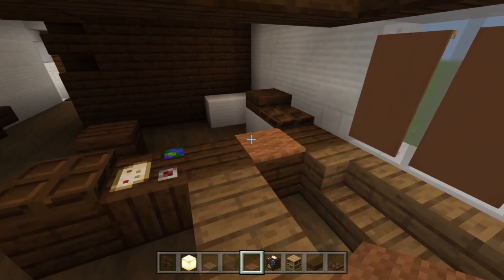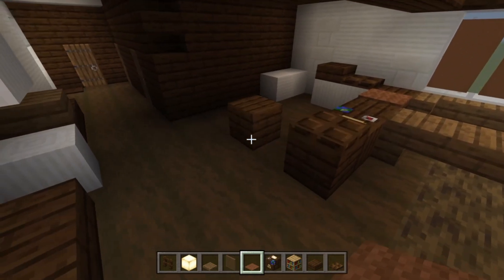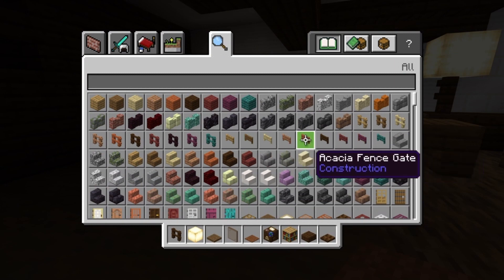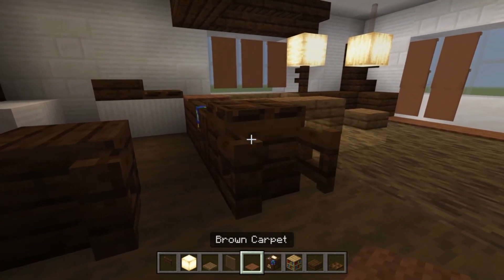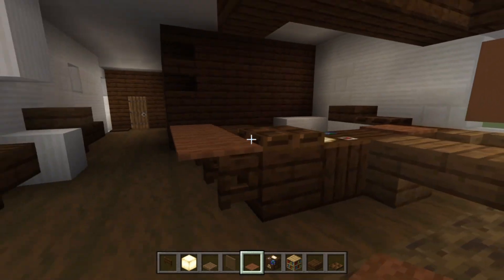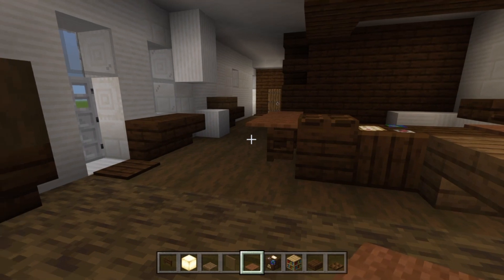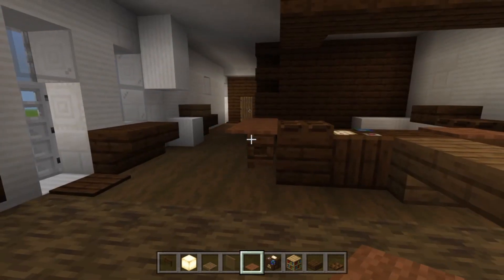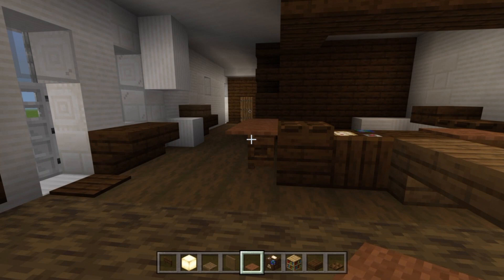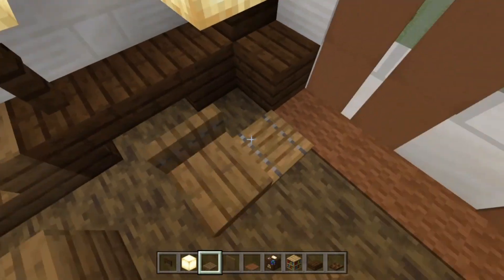Brown carpet goes on this block, one to the left. Now take dark oak fence gates — swap out the fence and stick three here, open them up, then shift-click to place brown carpet on top of all three. A bit tricky but there we go. Once done, take a spruce trapdoor next to the table, fold one up here and one here on the seat as well.